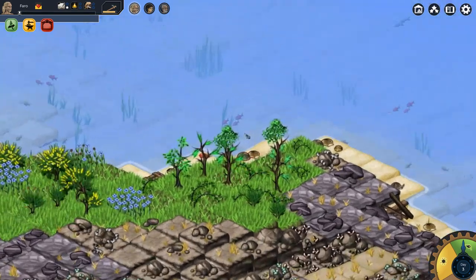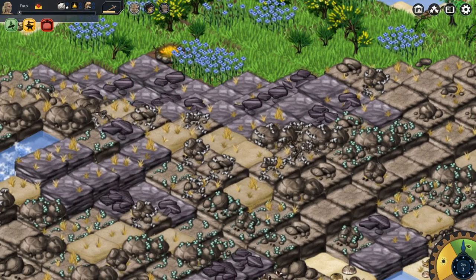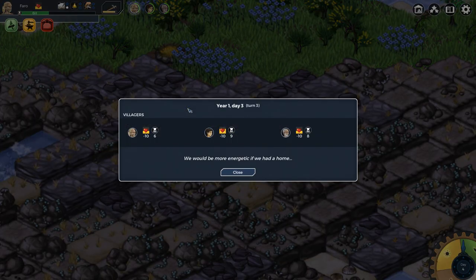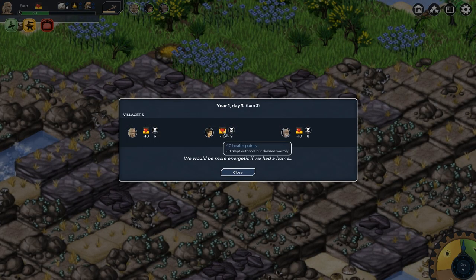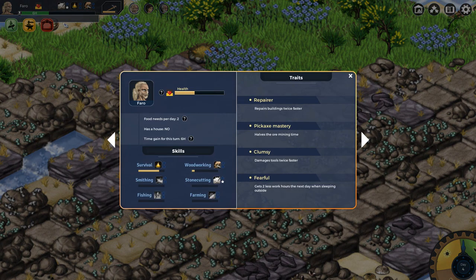I think this little guy is hiding — oh, I'm all out of time. We're out of time. Let's get settled, we're going to be all right. Everything's going to be okay. We're off to a rough start right now, but we're hanging in there. Food needs per day, too. Time game this turn.